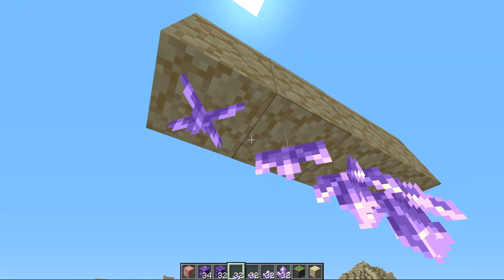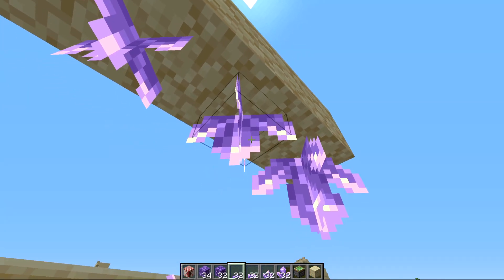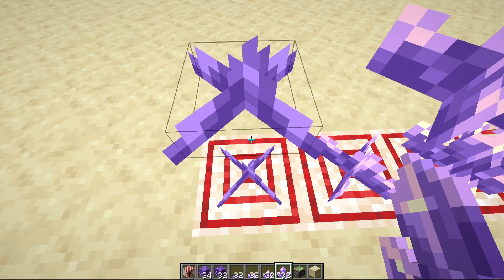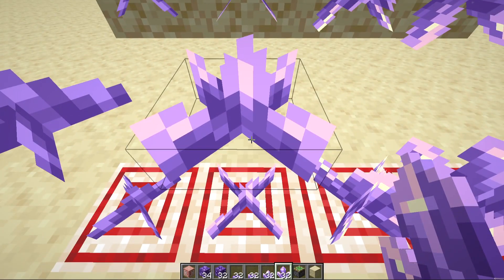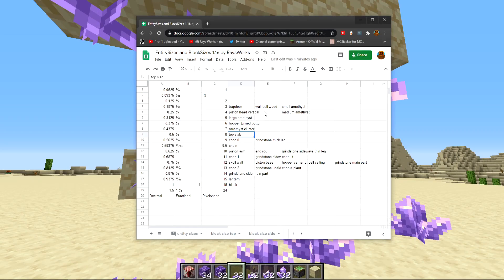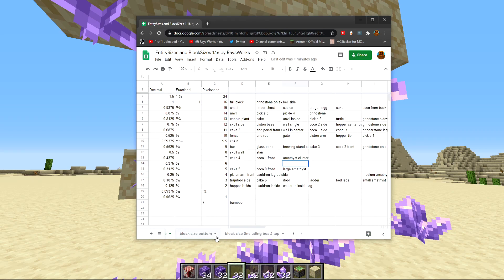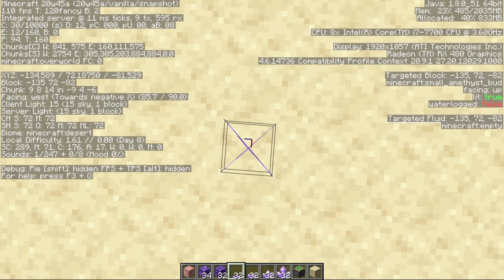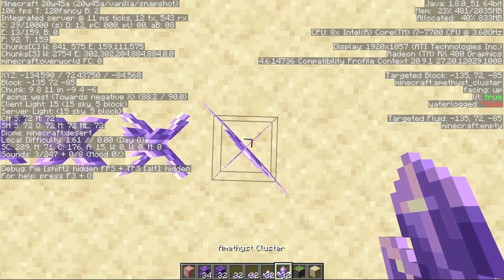When placed on the side: the smallest is the same width as a door, the next is similar to the outside of a cauldron leg, the next is similar to a cake with five bites, and the largest is similar to a cake with four bites. The top-facing versions: smallest is the same as a trap door, next is a piston head, the third and fourth are new categories at five pixels and seven pixels from the top. Amethyst buds also produce different amounts of light — small is light level one, then two, four, and five for the largest.